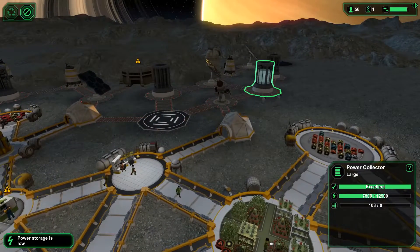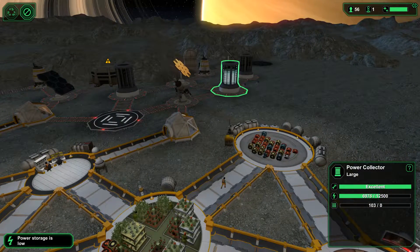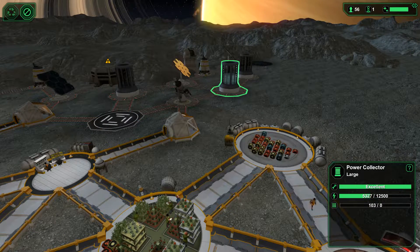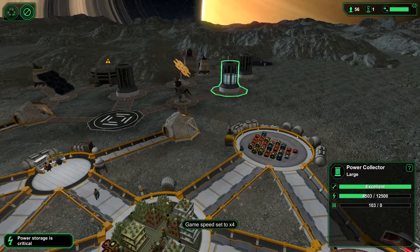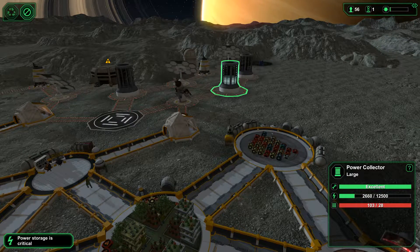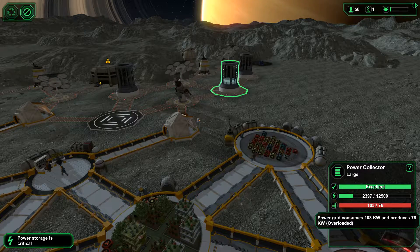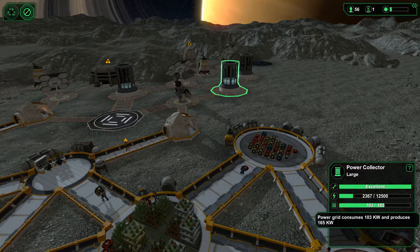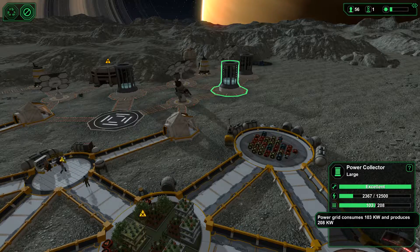Power storage is running low it says. Well, the night is almost over so hopefully we'll be able to make it through the night. Storage is critical - yep, so we're switching from the night over to the day. Energy production is going to be positive as you can see, and it actually exceeds the utilization at the moment, quite decently.